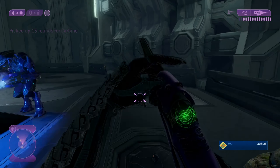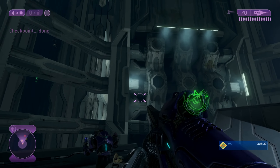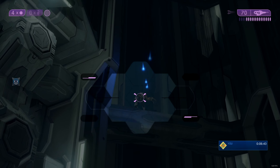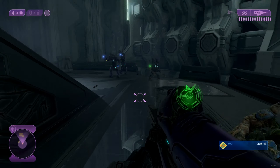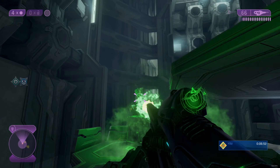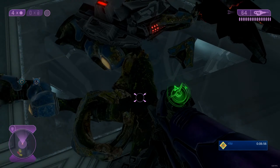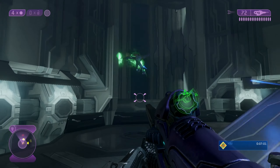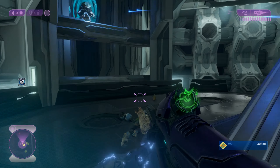The reason they still have shields is the armor the elites were wearing before defection - it's still functional, at least partly. You can see it on the model itself - they still wear part of their armor. You can actually shoot the armor pieces like the chest blades and back blade of the combat forms.